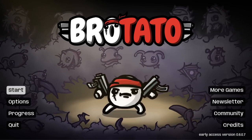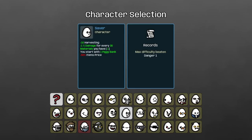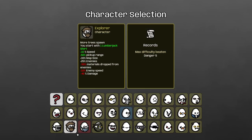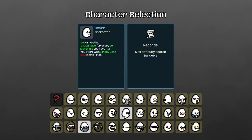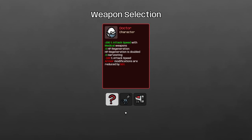Hello everybody and welcome back to Brotato, the arena survival action roguelike. We got two characters left to get danger level 5 wins with. Doctor is who we're going for today. 200% attack speed with medical weapons, paired with minus 100% attack speed on every weapon — so basically 100% attack speed up with medical weapons and a huge penalty if you're not using them.